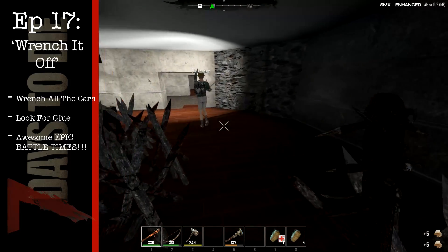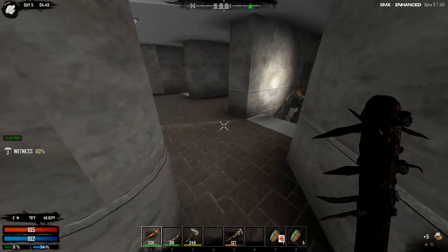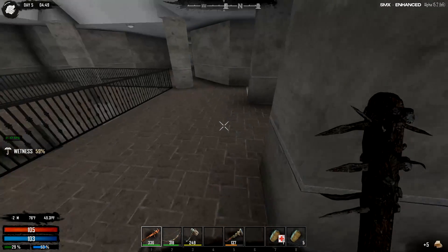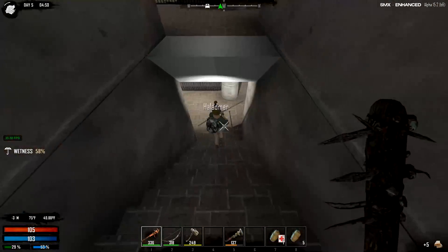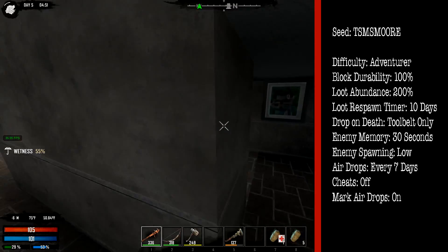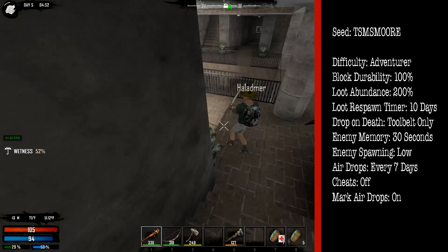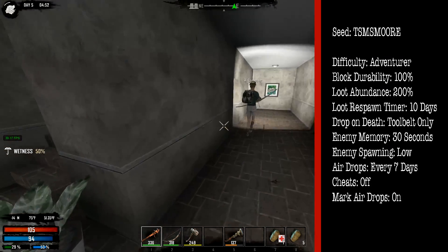Brutal. So folks, today's agenda: we need 10 glue and we need one more car battery, and with that we will be able to craft the woodworking bench, which is going to be huge. It's going to allow us to craft a lot of the more complicated wooden frame shapes — in fact, all of them.